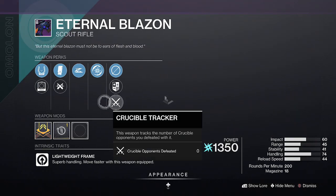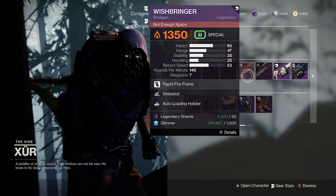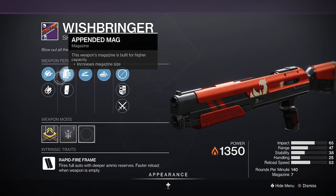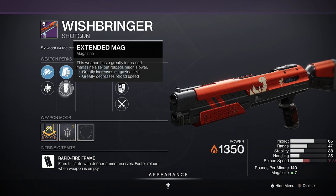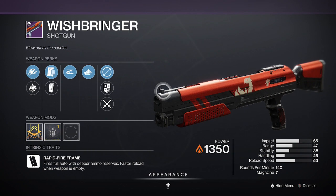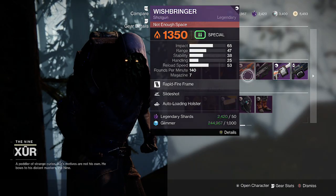Eternal Blazing — yeah, it's okay but there's better rolls out there. This Wish-Ender with Small Bore rifle barrel, Pendant Mag, Standard Bag, Slideshot, and Auto-Loading with a Range masterwork. I mean, go ahead and go for it if it floats your boat.